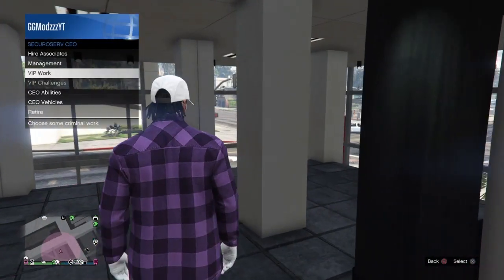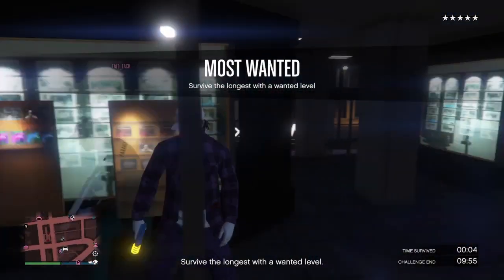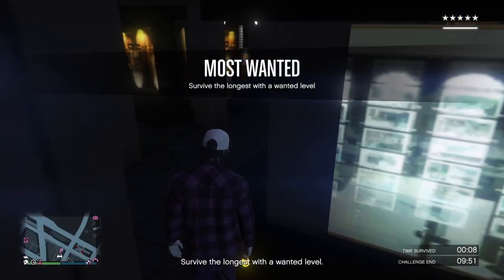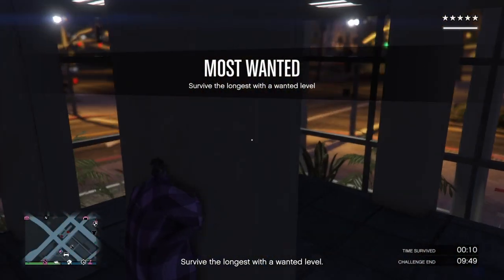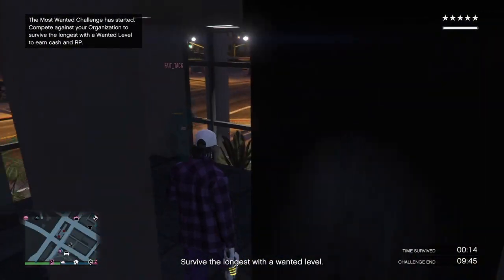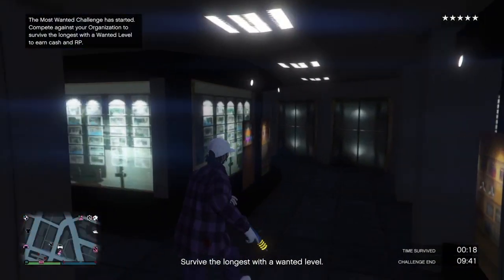Once you're inside the building, register as a CEO. Then go down to VIP challenges and simply start the Most Wanted challenge. Once you've started that, you'll see that cops will not be able to kill you. Unfortunately, most guns are not able to kill them, but the RPG, the Up-n-Atomizer, and snipers that shoot through the building will be able to kill officers.